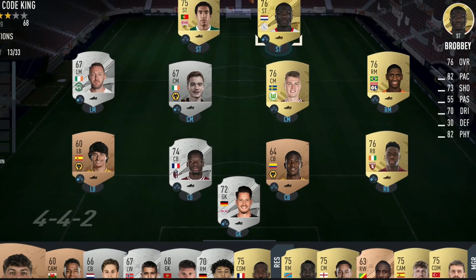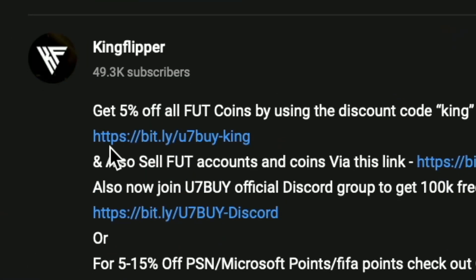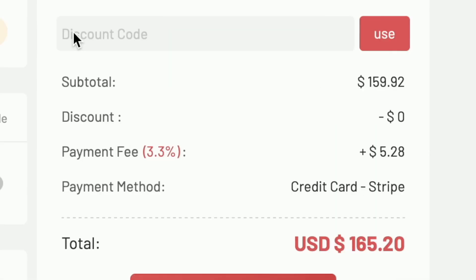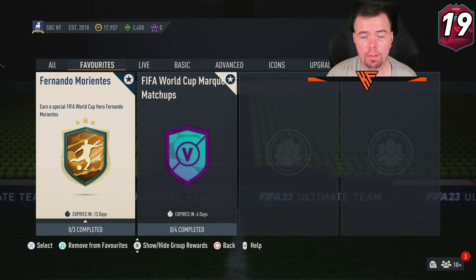Bored of having a starter team? Make it a beast team. Get yourself some cheap reliable coins using the link in the description below and don't forget to use code King for a cheeky five percent off. Let's get into the video — yo guys, what's going on, King Flipper here and welcome.